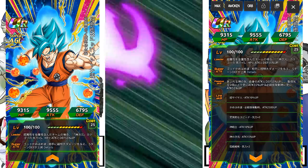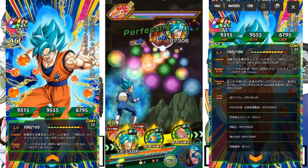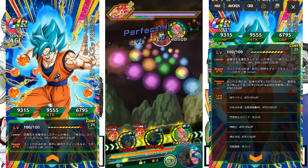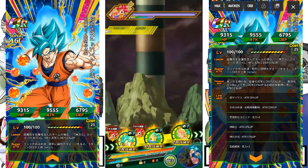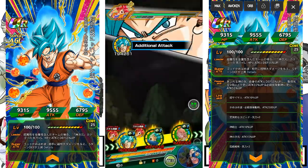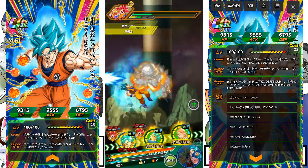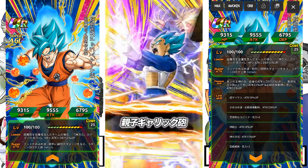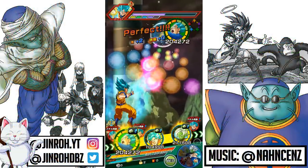Outside of the Realm of Gods, this unit also falls into Pure Saiyans, Goku's Family, and Kamehameha. He can link up fairly well with a bunch of units. In the past, these types of units were more or less collector's items, not necessarily worth rainbowing, but this unit does perform pretty decently. Max stats: HP is 9,315, ATK is 9,555, and DEF is 6,795. The 12 Ki multiplier is 135%.